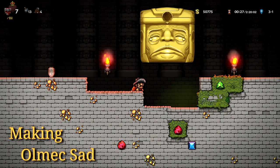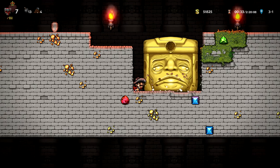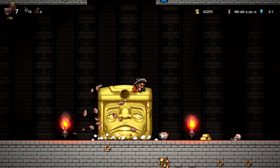You can automate the entire Olmec fight for a much faster and safer kill whenever that shortcut just doesn't cut it. The first phase is faster going in and out of the gap, but your method works well anyway — keep doing what you're doing, you're doing great, keep it up.